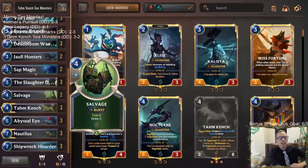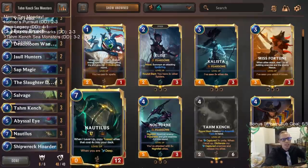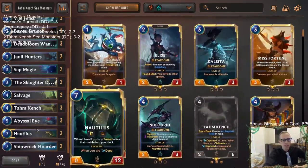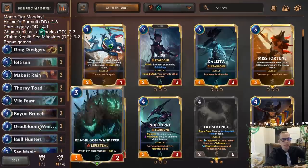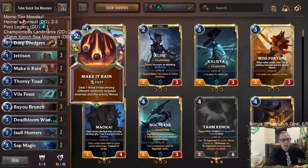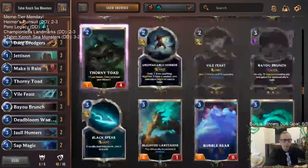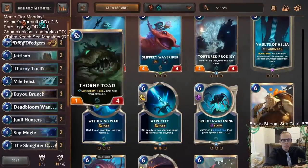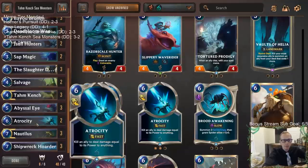I should have won that last game. We didn't have a great way of finishing games — no Atrocity. Atrocity just ends the game, but instead we played like an extra six turns of cool stuff every game, which was more fun. I think Make It Rain probably should be Atrocity if you want to be more competitive or just win games — Make It Rain doesn't seem completely necessary.